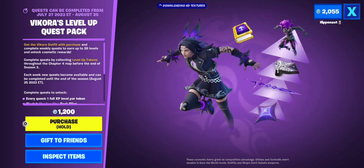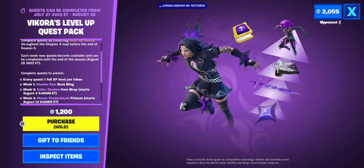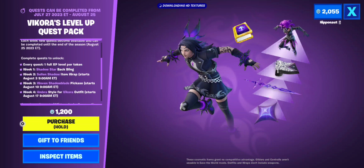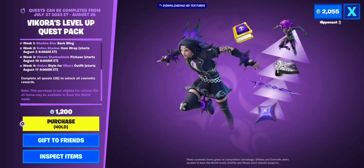This is the one for Chapter 4 Season 3 — Vecora's Level Up Quest Pack. You get 28 free levels and you've got a limited time to do it. You have until August 25th, which is the end of the season. Each week you get seven levels you can unlock, and each part of that unlocks a bit more of the skin, the back bling, the wrap, and the pickaxe.